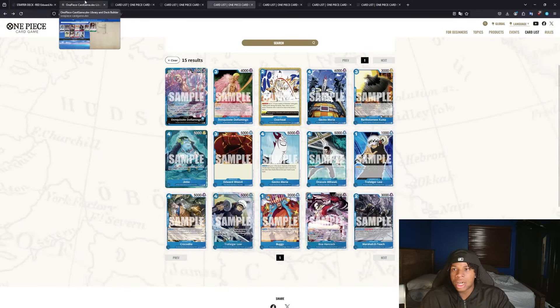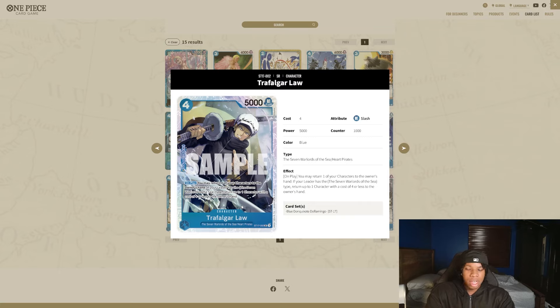This card is also going to be crazy in mirror matches for messing up our opponent's board while establishing our own board. This deck is now calling like two to three units a turn — you can have some crazy turns. Being able to bounce opponent's board while doing that is really nuts. And it is restricted to Seven Warlords of the Sea, which was probably a wise decision — I might have been coping playing it in Rebecca or something. But yeah, that's just fire.